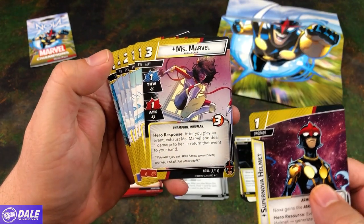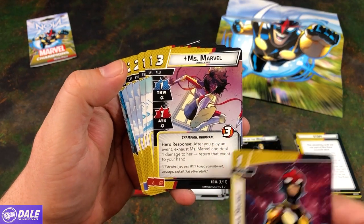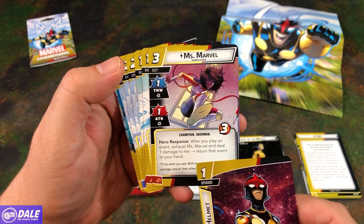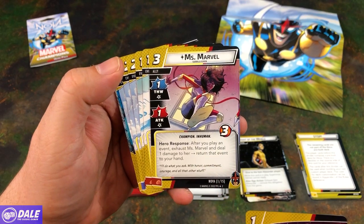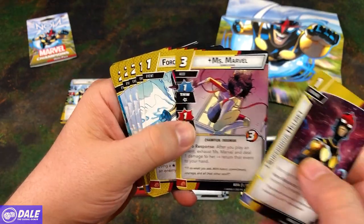Then we have Ms. Marvel, a 3-cost ally, 4-1, Attack of 1, 3 health. Champion Inhuman. Hero Response: after you play an event, exhaust Ms. Marvel to deal damage to her and return that event to your hand. That plays off somewhat of her ability in her identity deck.